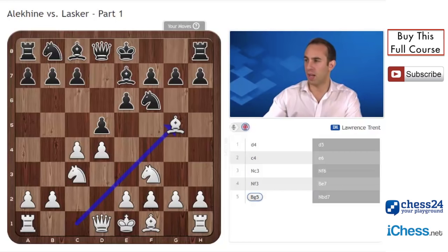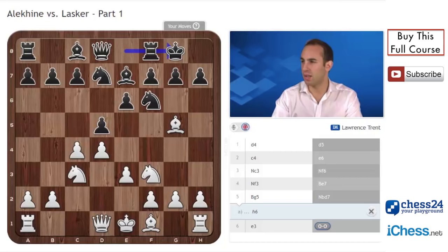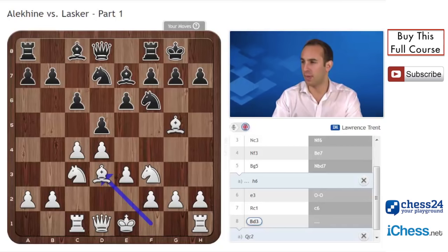Knight bd7. Later, the move h6 would become all the rage — in fact, this is still seen as the main line nowadays going into what's called the Tartakower variation. But knight bd7 is not bad. e3, castles, rook c1, c6 — all very standard stuff. And here, bishop d3. Alekhine has also experimented with Qc2, but bishop d3 is by far the most natural move here, developing the bishop.